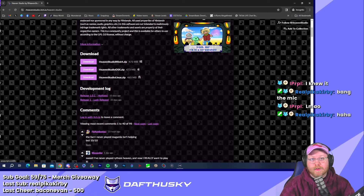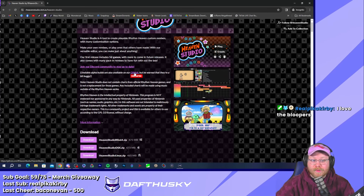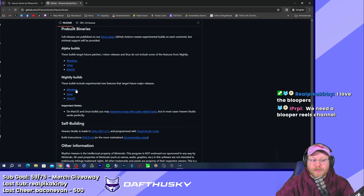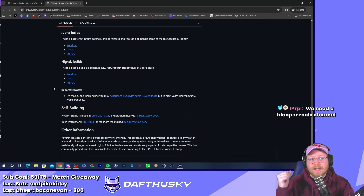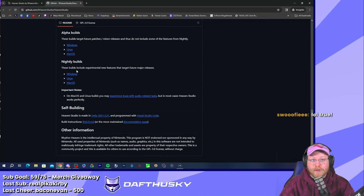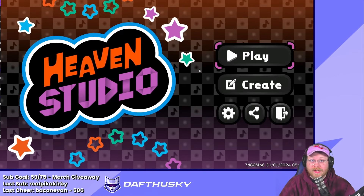This is the official itch.io page where you can download the latest official release of Heaven Studio. Besides this download link, you can also go to the GitHub page if you want to check out the nightly build, which is where you can find levels in progress — like Monkey Watch, Manzai Birds, and more. Choose the version you want to download; I'll leave links for each in the description.